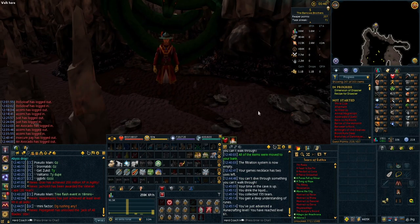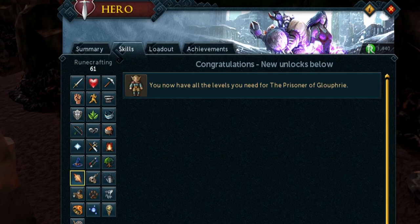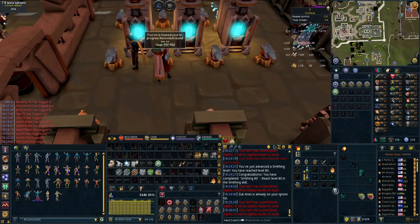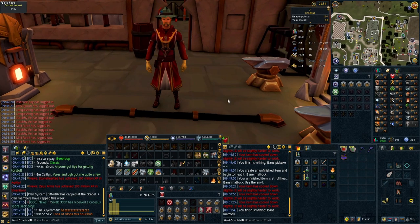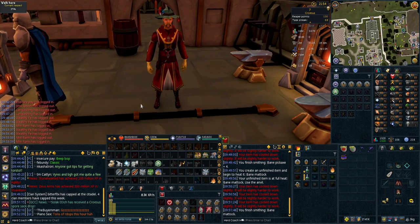We have just finished up a Tears of Guthix weekly and just got 61 Runecrafting, which is the level required for Prisoner of Glouphrie - the highest Runecrafting level requirement for any quest - so we can take one more skill off the list on our road to Quest Cape. And there we go - level 80 Smithing, one of the requirements for Invention. I'm just going to finish these burial sets really quickly and then it's time to go mine the gems for 80 Crafting.